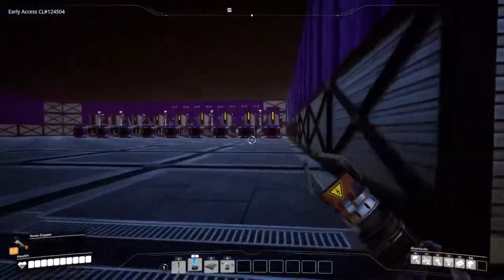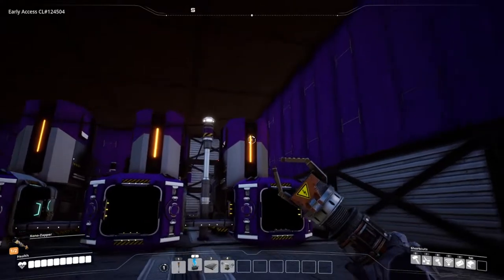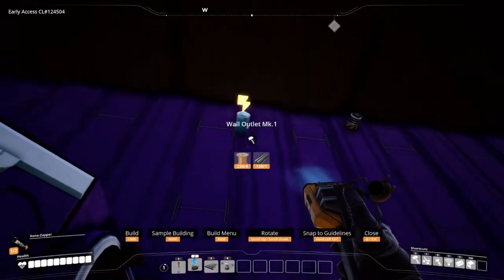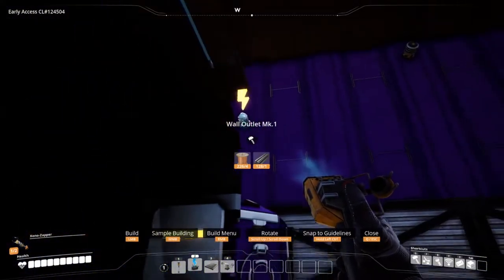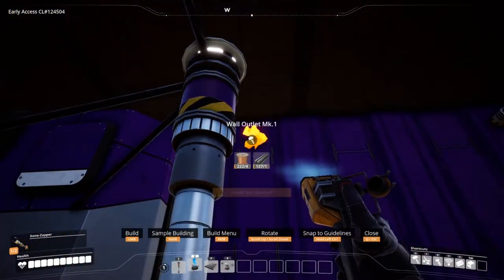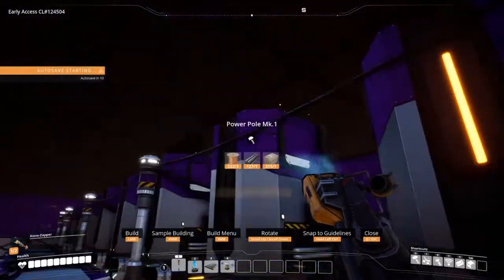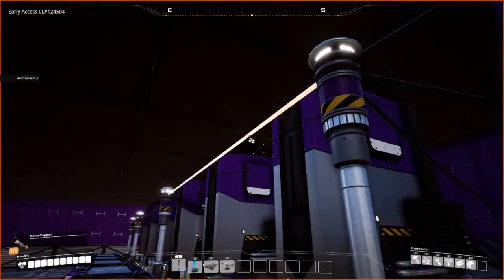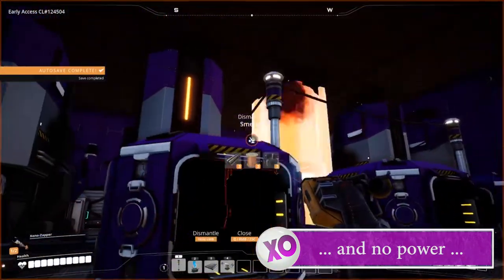The new plan is: this floor is iron, that floor is copper, and the third floor is gonna be byproducts — like plates, rods, everything. Something like that. Can I do it up? Yeah. I wanna make it in a line, that seems about right. I'm gonna run two of them — even two is too much for now, but I'll run two.